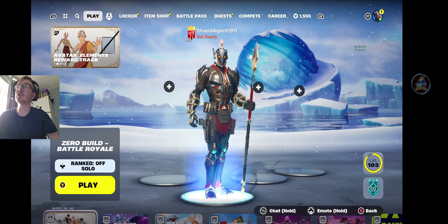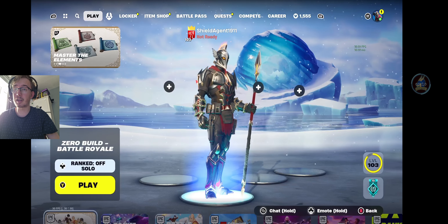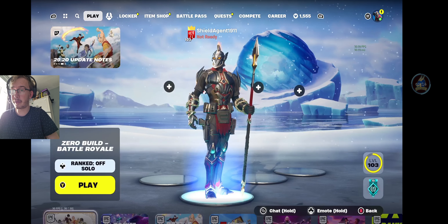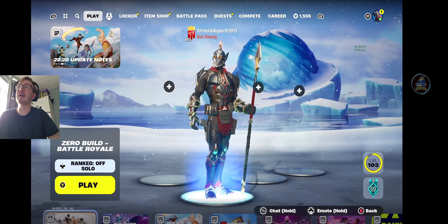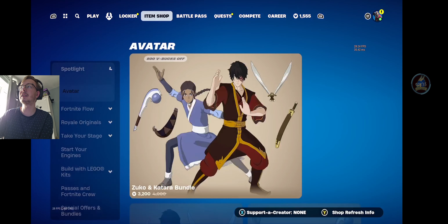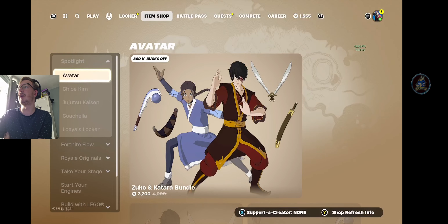Today we are on to the second batch of our Avatar Elements quests, which is the Earth Chakra. For those of you who haven't watched the show, Earth is for the green character there, which is Toph. Now, Toph is blind. She's also a bloody brilliant character — we love Toph.